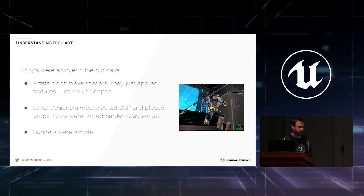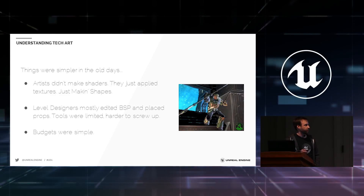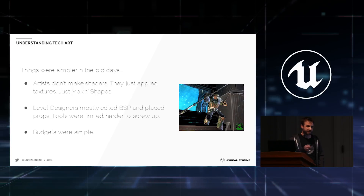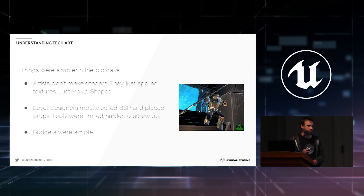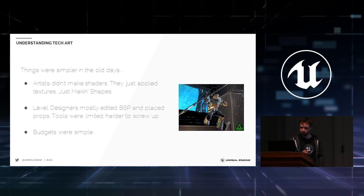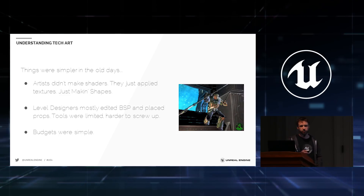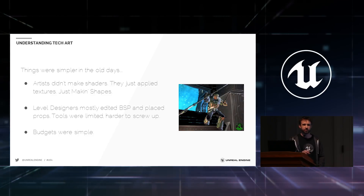One reason for this slow change is that 15 years ago things were a lot simpler. Artists didn't really make shaders. They didn't have to know much about lighting beyond a classical artistic sense. We were pretty much just making textures and slapping them on what were boxes compared to now. Level designers were just making BSP and placing blocks. It was relatively simple — you could look at a scene, go to wireframe mode, and know right away what was wrong and what to fix.